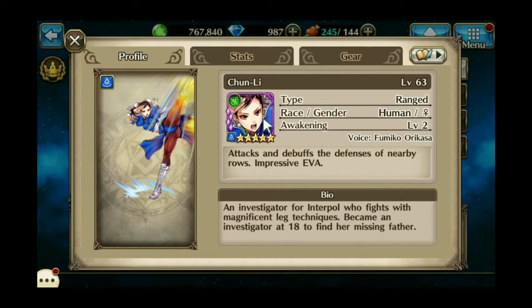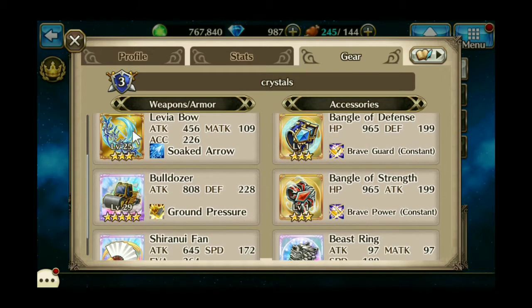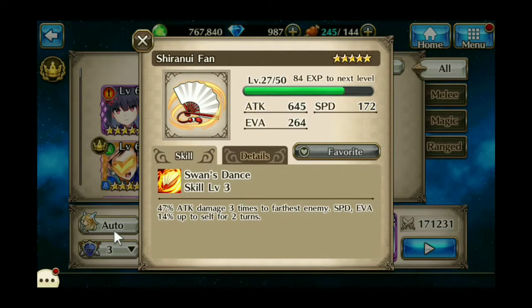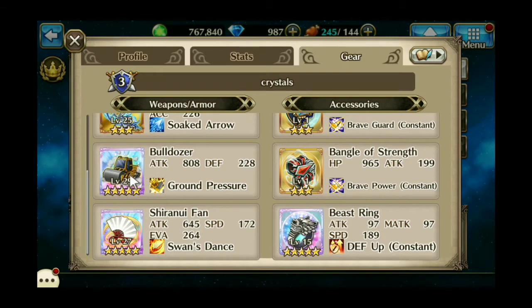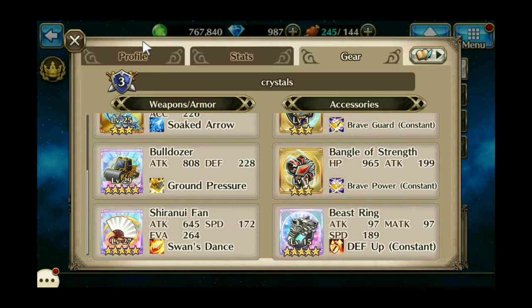Last but not least, Awakened Chun-Li. I'm using her costume, a Levia Bow, the Bulldozer, and the Shiranui Fan. The Shiranui Fan is pretty decent — it hits three times to the farthest enemy, which is probably going to be the present, and buffs your Speed and Evasion for 14%, though it would be higher if I leveled it up more. The Bulldozer just basically hits like a bulldozer — it does exactly what the name implies.